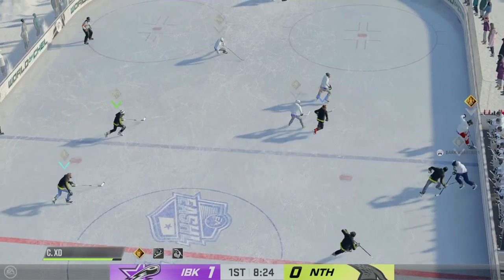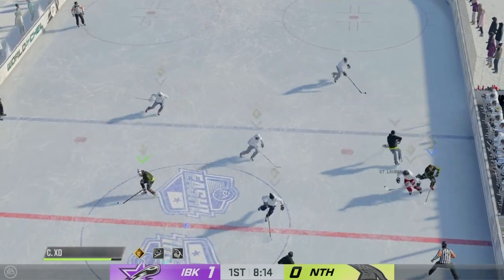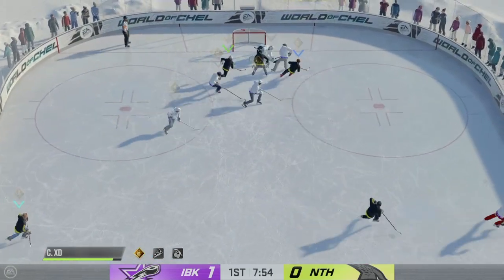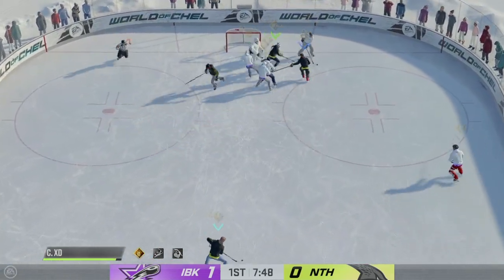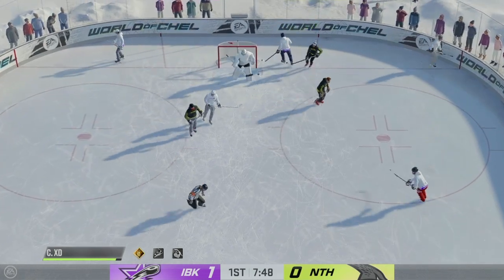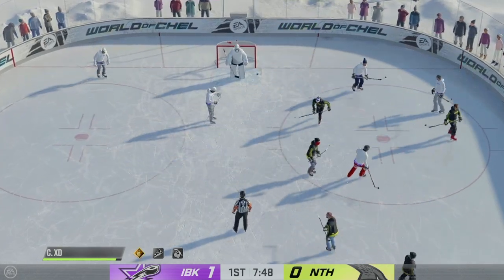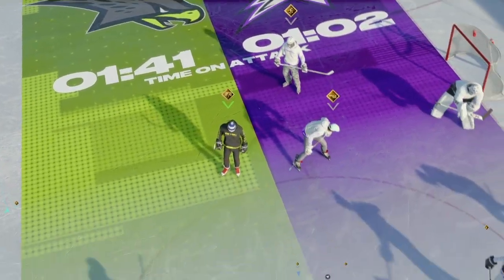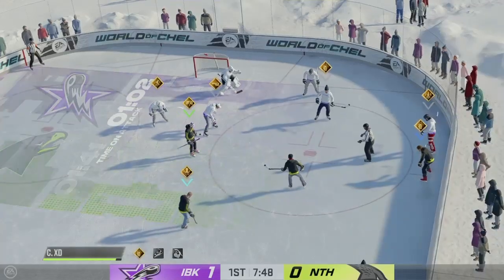Past the midway mark of the frame, the Icebreakers have taken a one-nothing lead. Takes possession off the draw. The Icebreakers scoop it up along the boards, slides it back to the blue line. Wagner's going to smother it to get a whistle — can get dangerous if nobody's in control of the puck. Puck possession so critical, another face-off coming up.